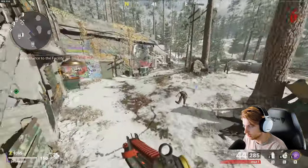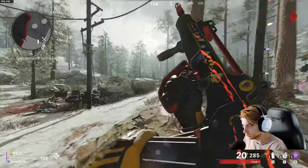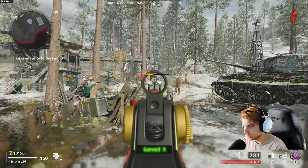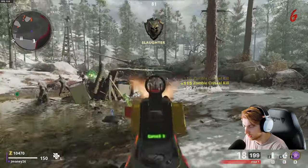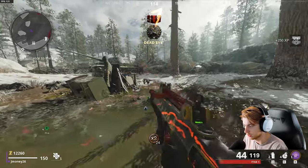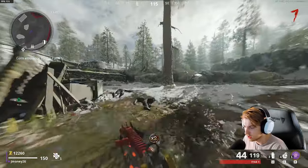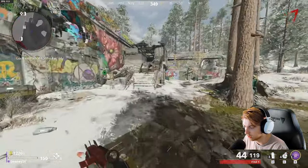We'll head up here and crawl down - please don't throw anything at me. I kind of want to throw this nade but I need these crits, so I'll take a little extra time. I want to save the Ring of Fire for when the Megaton comes, because there's no way I can take it out without it. We can grab these double points. We've got to leave one at the end of this round.